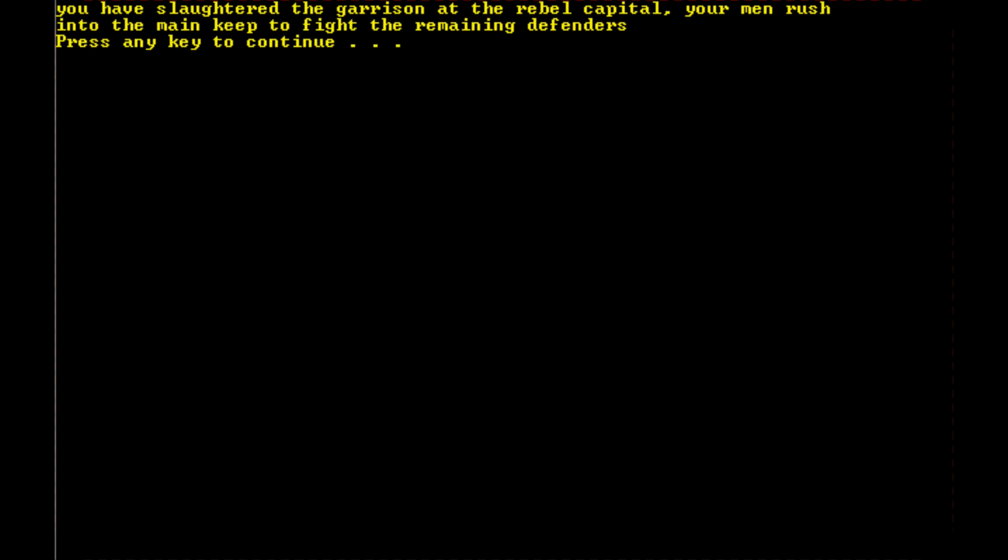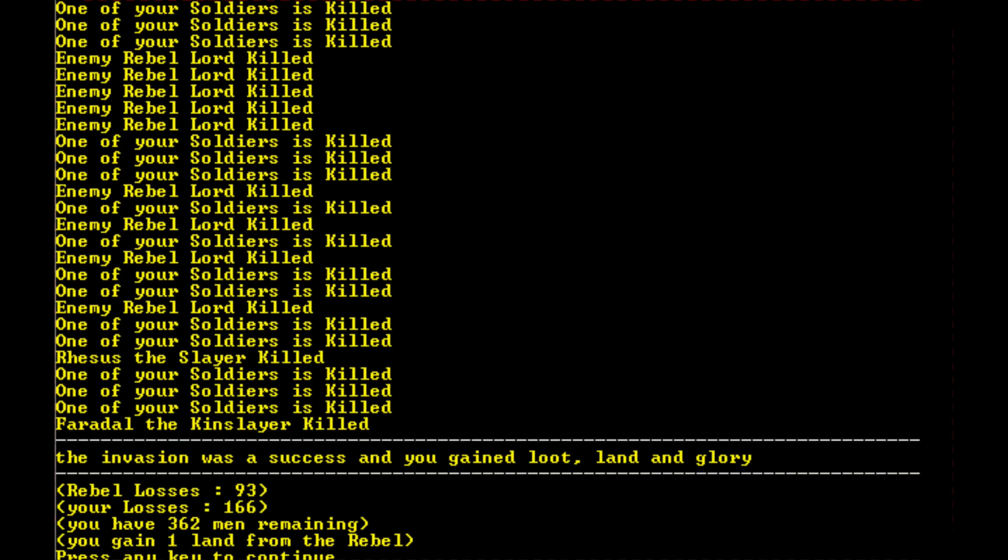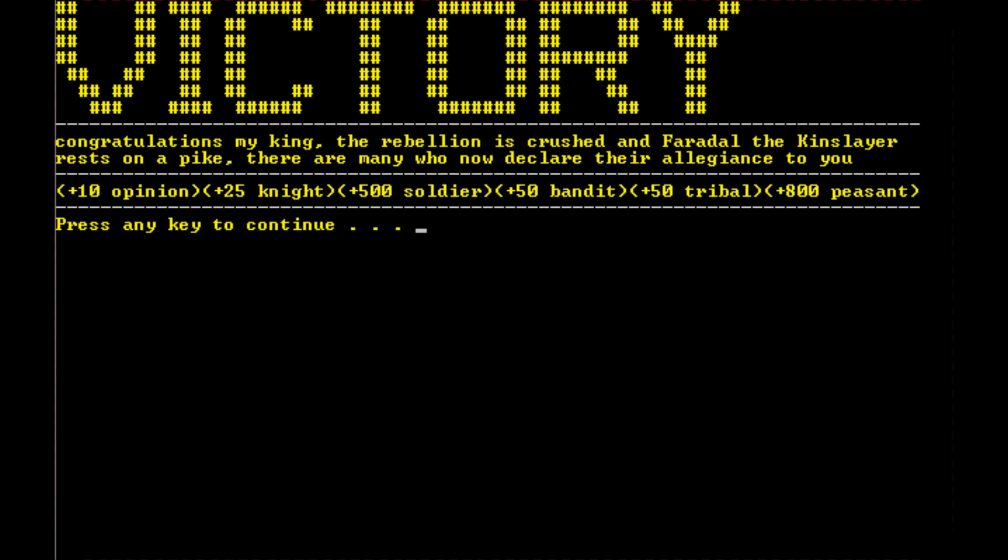We pressed continue — you have slaughtered the garrison at the rebel capital, your men rushing to the main keep to fight the remaining defenders. The invasion was a success and you gained loot, land, and glory. Rebel losses: 93, our losses: 166 — but that's what happens when you rush a fortified position. Rhesus the Slayer and Feraldo the Kinslayer were both killed, so the rebels are completely crushed. We gained land, earned 10 opinion, 25 knights, 500 soldiers, 50 bandits, 50 tribal, and 800 peasants.